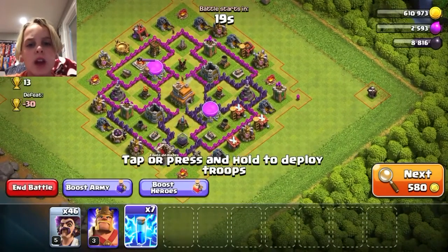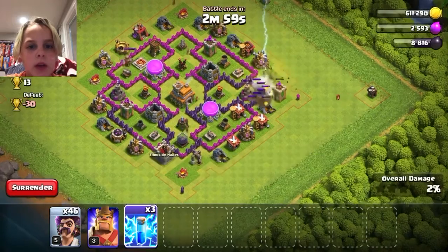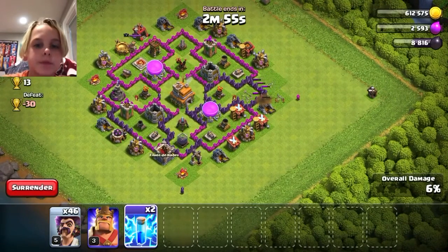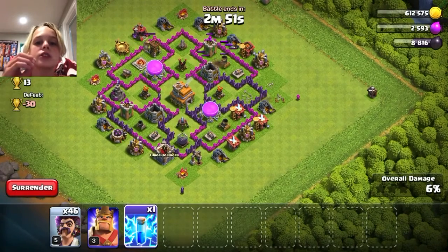We are going to play our lightning spells on that wizard tower and archer tower right on that right side. Now we're going to try to take out the mortar.